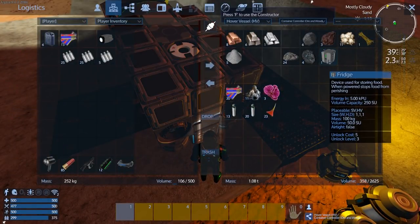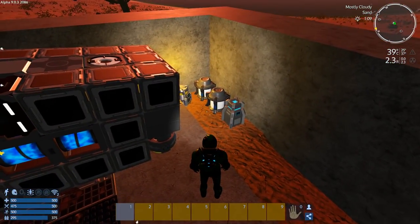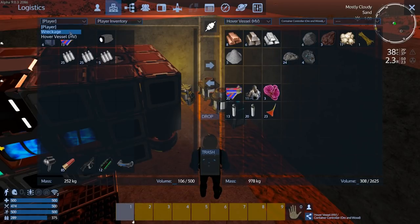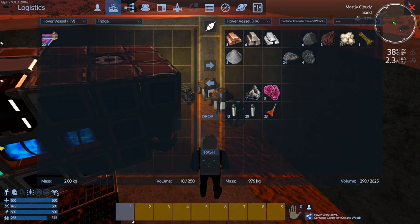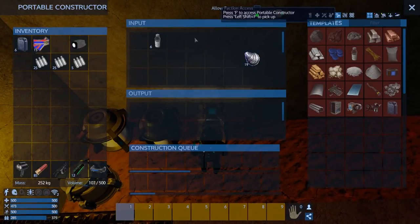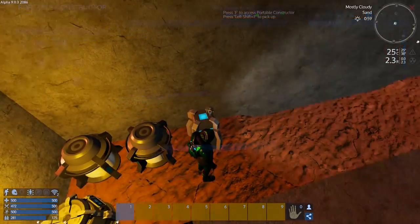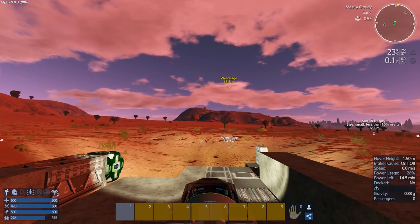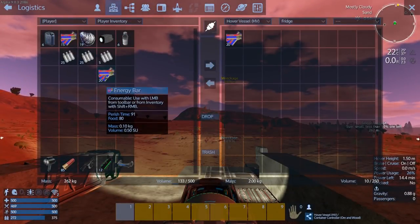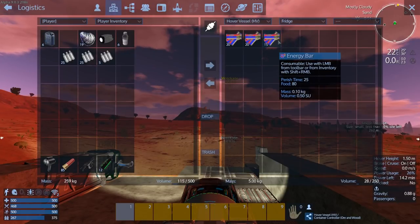Let's get that installed - we'll just put it right here, that's fine. Okay, so now we should be able to go hover vessel, fridge, and transfer the fridge items. Let's get the rest of this. We can almost pick up everything - this is awesome! We can go into the fridge and throw food in there. We saved our food, good.